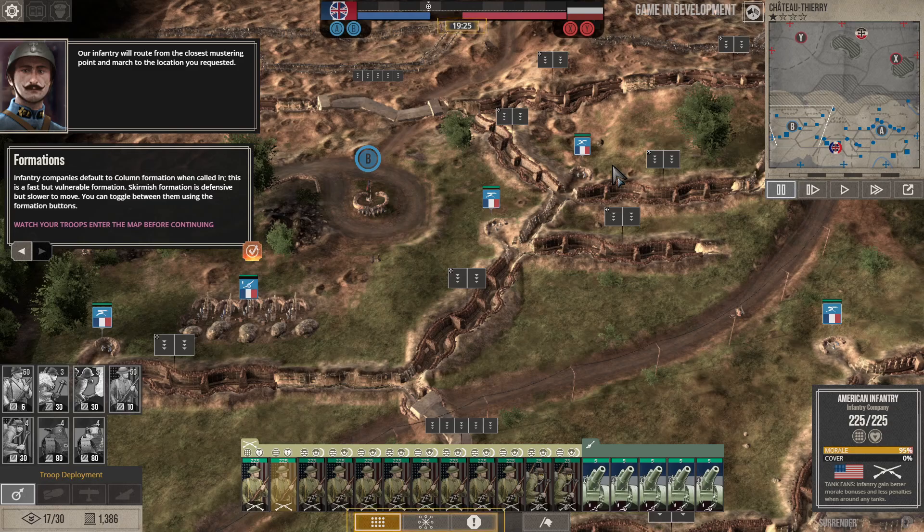Infantry companies default to column formation when called in — this is fast but vulnerable. Skirmish formation is defensive but slower to move. You can toggle between using the formation buttons, and tell them to halt or withdraw.